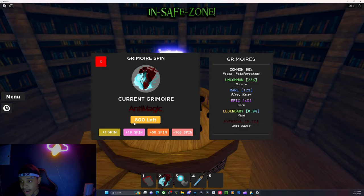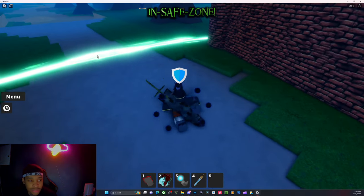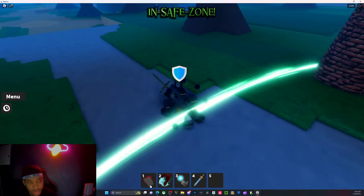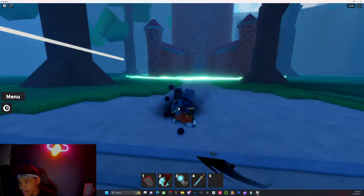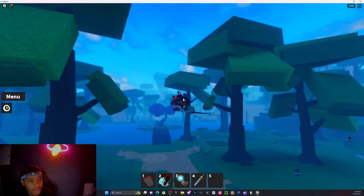So I'll show y'all proof right here — I got 800 spins left. You can buy spins, but it costs yen, and I have a decent amount of yen. We're going to go from here back to the starter area, which is like the starter spawn point.